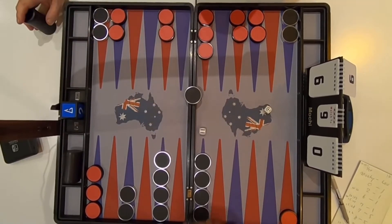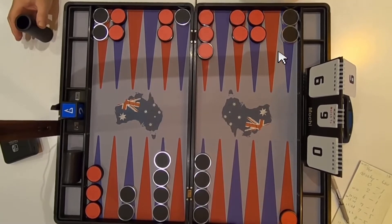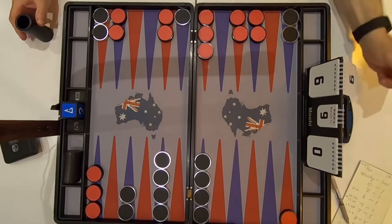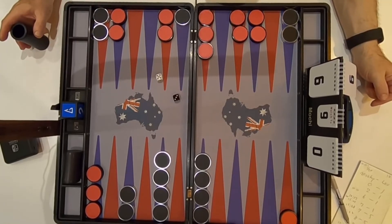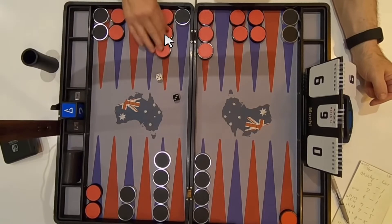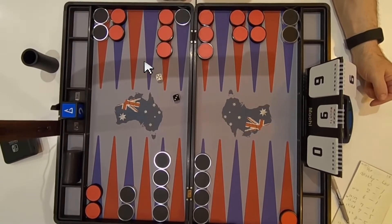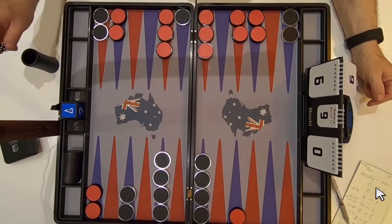Mochi rolls a one and six — such a lucky roll. He gets out! He landed a one right here and then moved this unit six spaces forward. Now Sam's thinking, does he want to double? I don't think so, not right now. Sam rolls a three and a five. This is nice — Sam can move this five spaces forward, and I think he's going to move that three. Yes, he does move that three. That is the best move right now.